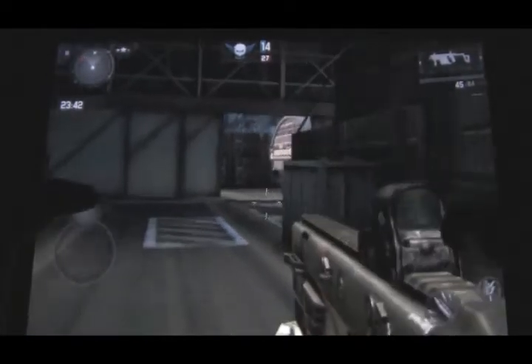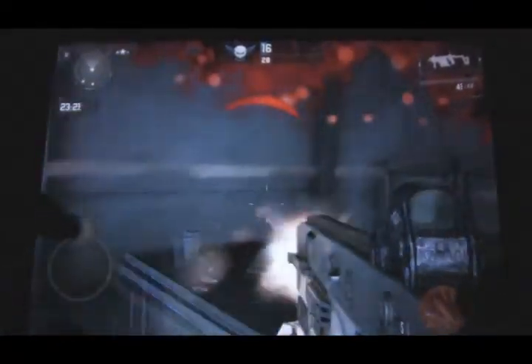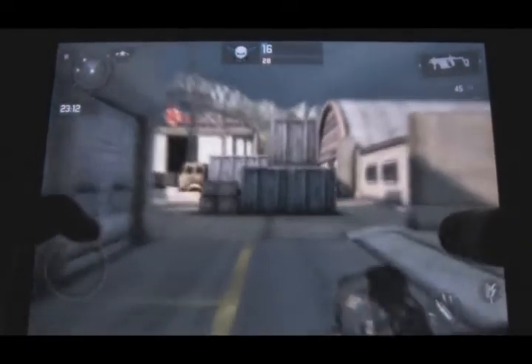Ooh, headshot on Lewis. He keeps killing us. There's a turret. I'm going to destroy it. There we go. Turrets don't hit me either. That's really helpful, because they think I'm not there, because the turrets aren't shooting me.